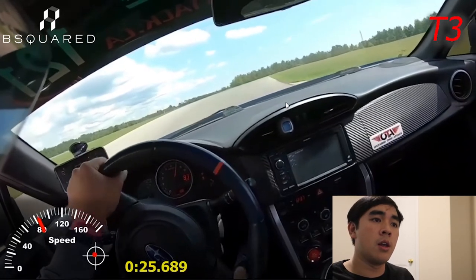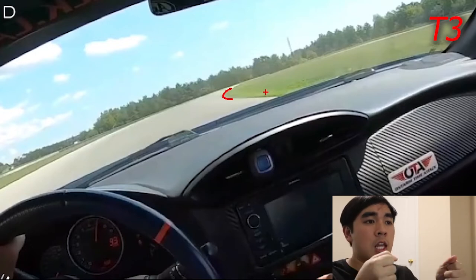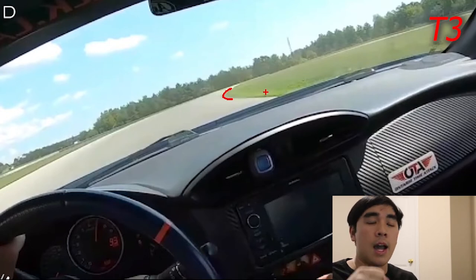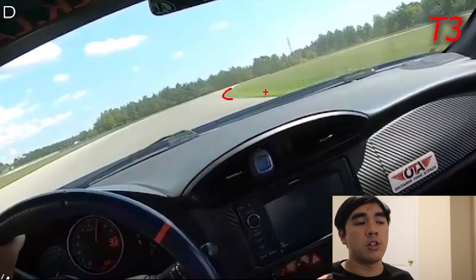If we continue on, look closely — there is a curve in the grass. That is the point at which turn 3 crests and that's where I'm going to try to keep my steering wheel straight and keep it stable. You'll notice as I shift up I actually lose the rear end — maybe there was a slight steering angle or my shift wasn't clean — but cresting uphill just makes it a little more challenging.